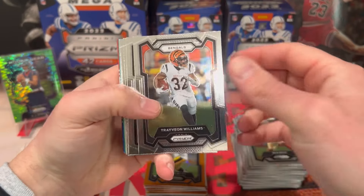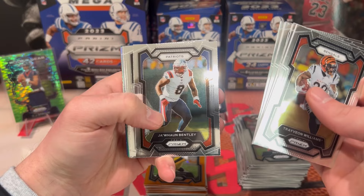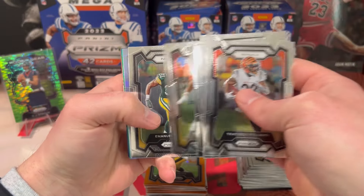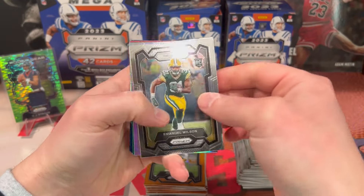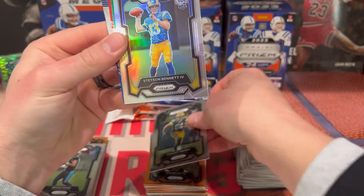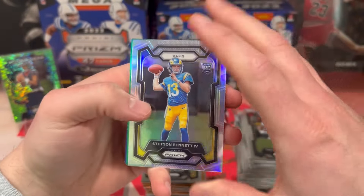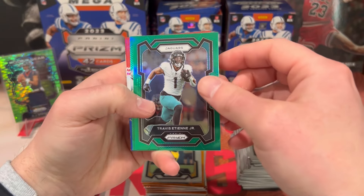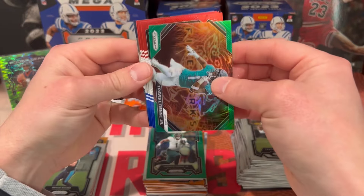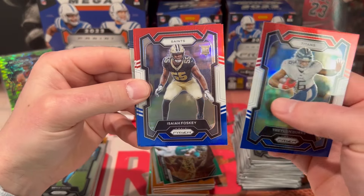First value pack — Trayvon Williams, AJ Terrell, Christian Wilkins, ETN, Joan Bentley, Autry, Brian Robinson. First rookie is Emmanuel Wilson. We got a Rams rookie — Puka — ah, Stetson Bennett. Not bad, but a Puka right there would have been a $50 card for sure. We got Travis ETN on the green and Travis ETN on the green fireworks. First red, white, and blue — Traylon Burks, Foskey.